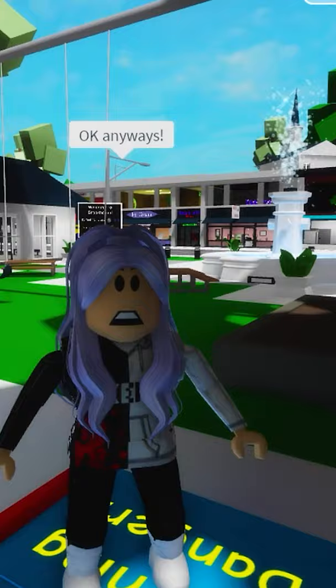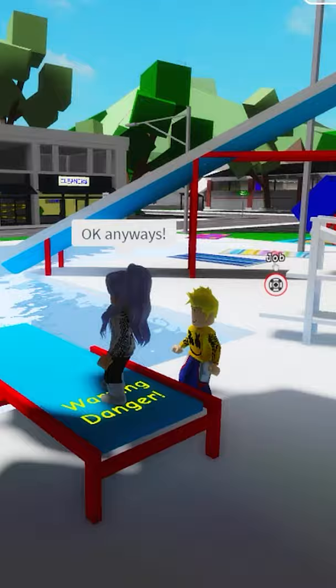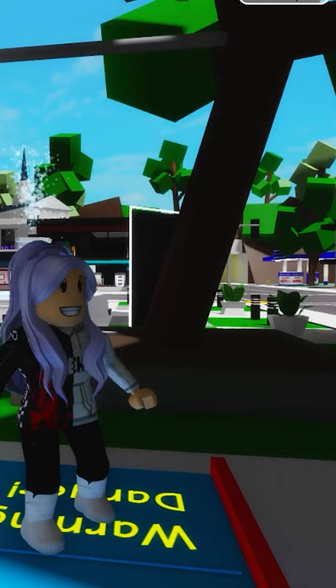How to fly, method three. We're gonna teach you how to make a car fly. It's simple: just stand on this diving board, open up your inventory, and then click on any of your vehicles like this.